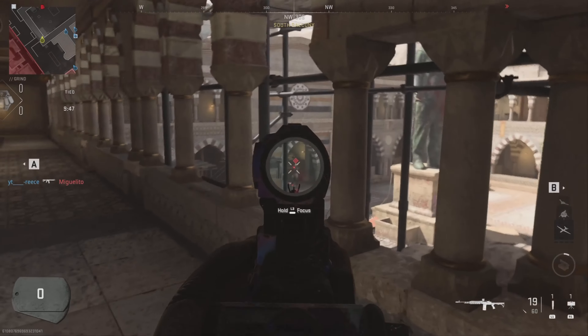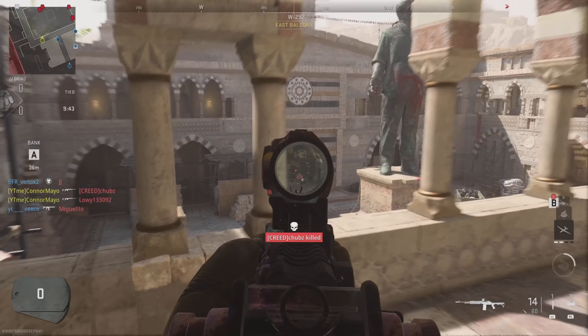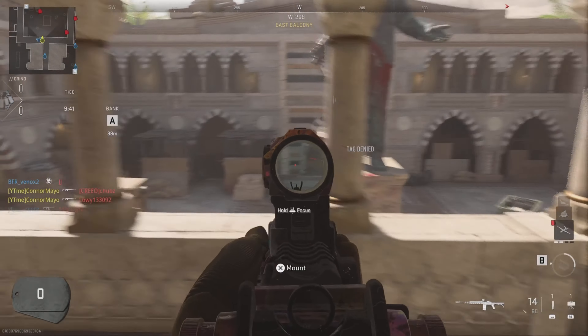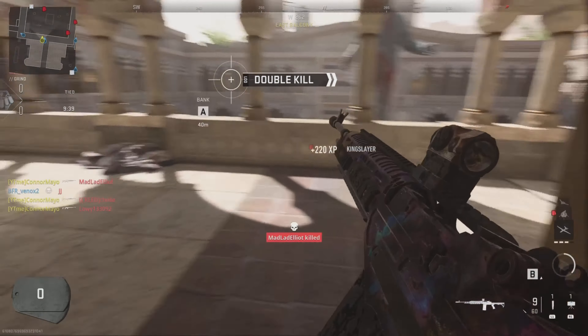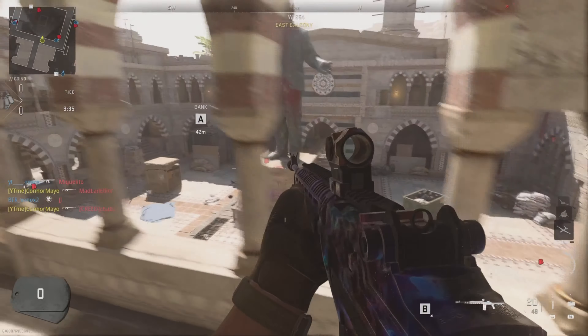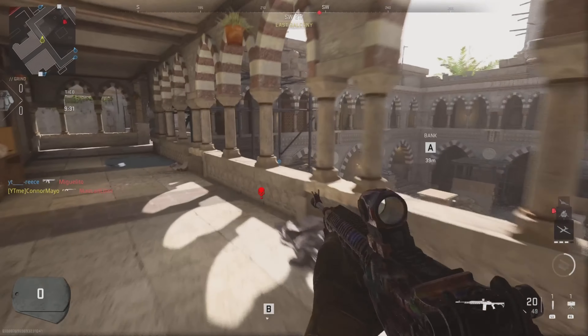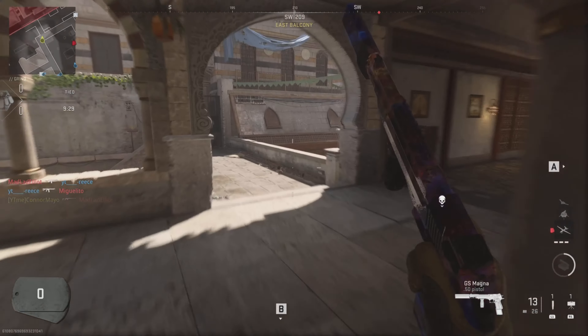Yo, what's going on guys? Welcome back to another video. Today we're going to be getting a nice easy nuke on the map Showdown. This map came out with the Season 4 update and it's been brought back from Call of Duty 4. In this gameplay I'm going to be using the EBR 14, which is a marksman rifle — probably one of the best marksman rifles in my opinion. It's pretty OP, especially with these attachments.